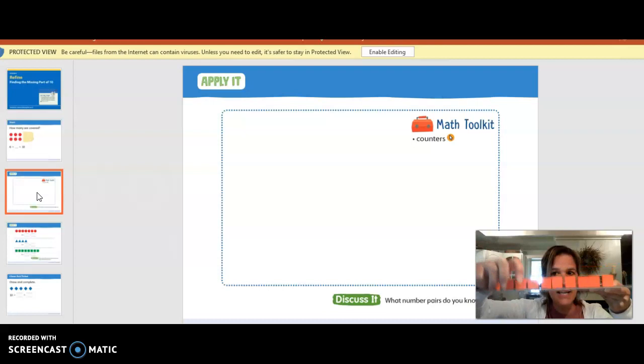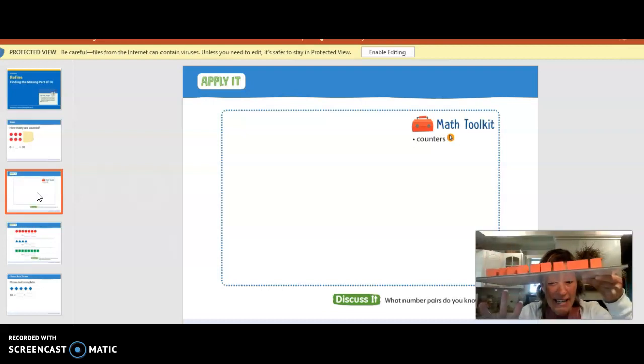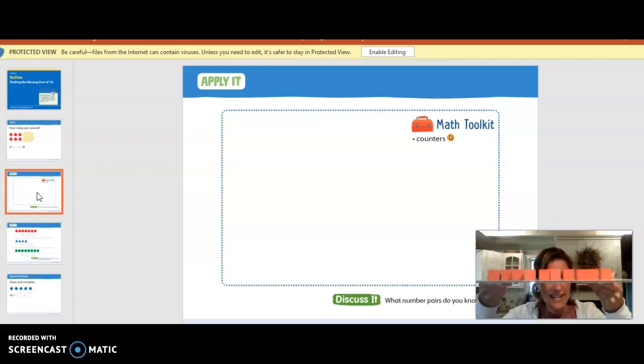So I'm going to take away some right now. Let's see how many are missing. One, two, three, four, five, six, seven. Seven. We've got to count up — eight, nine, ten. Did you say three? We were missing three? Yes, we were, guys. I took three away.